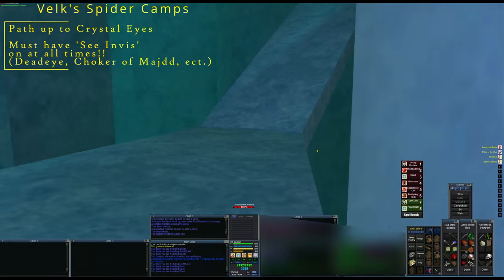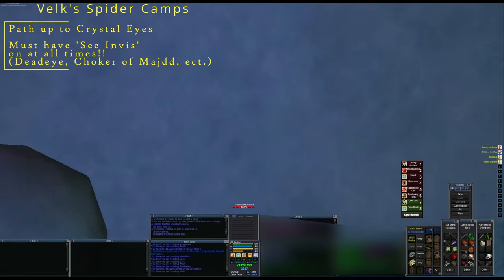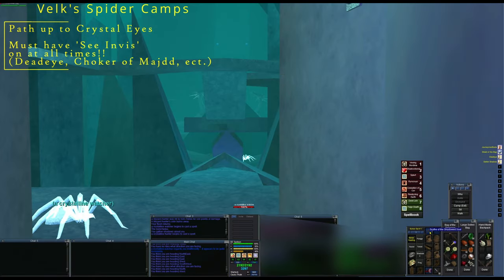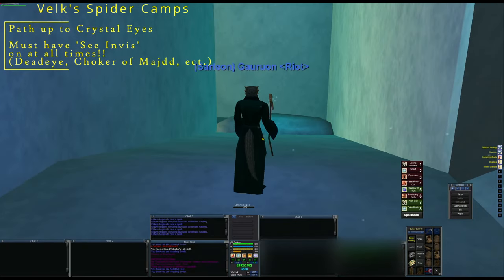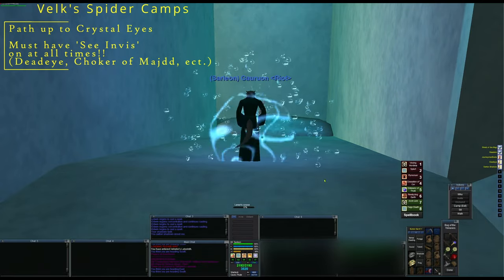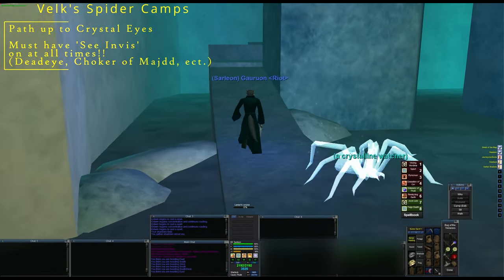Somebody asked me quite a while ago to go over the name camp - Crystallize, Frenzy Lore, Frenzy, and Upper Frenzy - for necromancers. I apologize this has taken so long, but I wanted to give an overview of the camp, the names you can come across here, and how to actually break these camps or step into these camps as a solo necromancer. You're going to benefit from a duo here - two necromancers, a druid, etc.